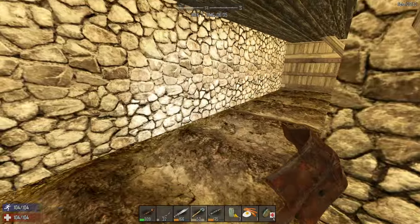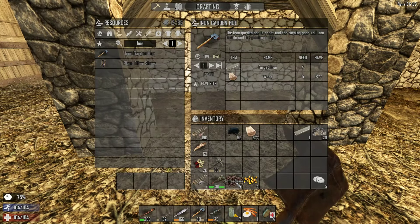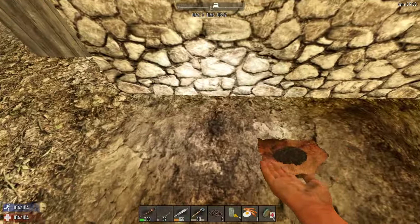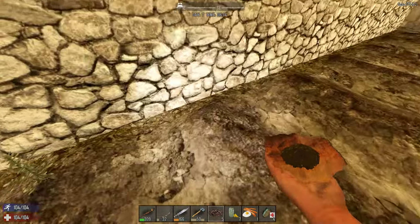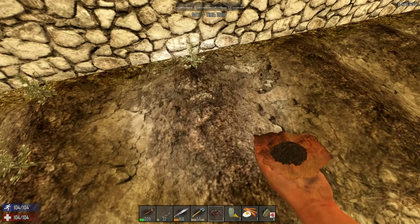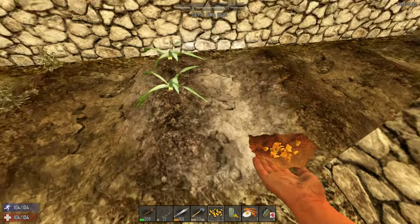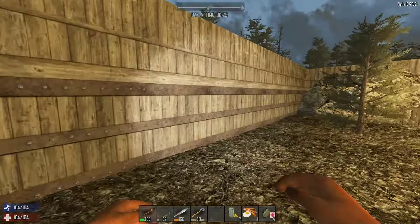Hello everyone and welcome back to Seven Days to Die Alpha 13 with Mavki and Kitty. You may notice the day timer has skipped ahead - we felt it wasn't a good idea to keep you watching yet another tree and stone whacking adventure, so we did that off camera. I'm finishing up the farm; we don't have any potatoes yet, which is a shame. The farm area wall is done.